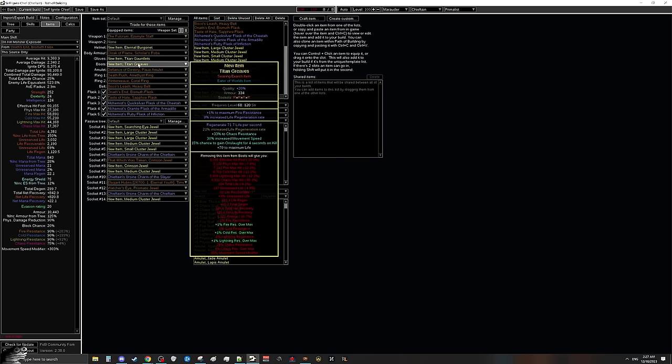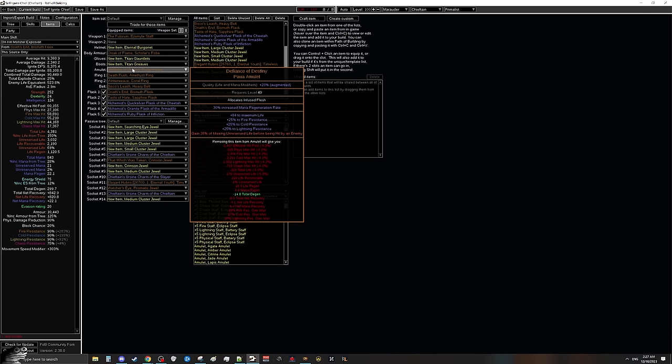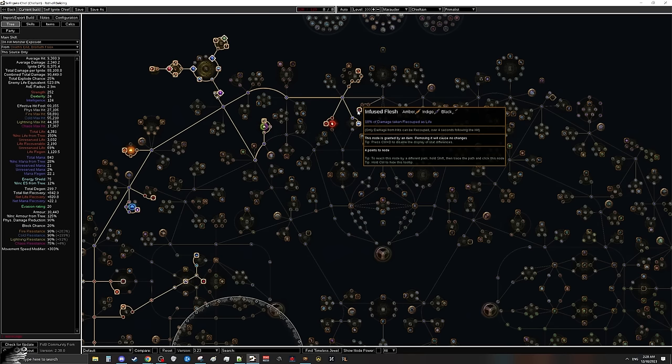For our amulet we're using Defiance of Destiny — one of the most broken amulets for squishy builds and petrified blood builds to become almost immortal. The TLDR is that whatever portion of unreserved life you're missing when you get hit, it immediately heals you for a percentage of that. You want a very high roll on that stat — it can go up to 36% by default and you can fertile catalyst it all the way up to 42%, which is incredibly insane and makes you substantially tankier. We're going to be anointing Infused Flesh, which gives another way of regenerating to make us super tanky.